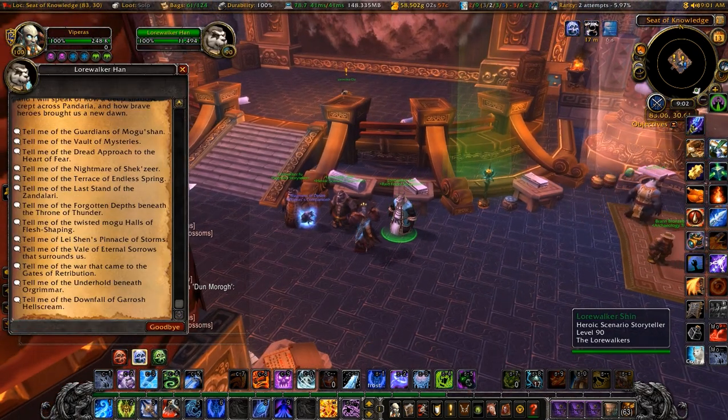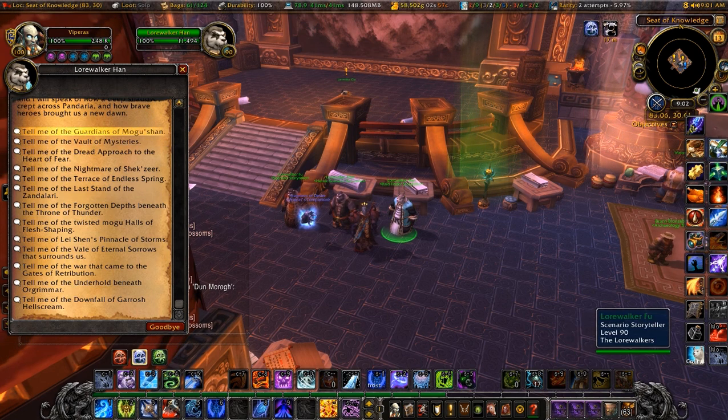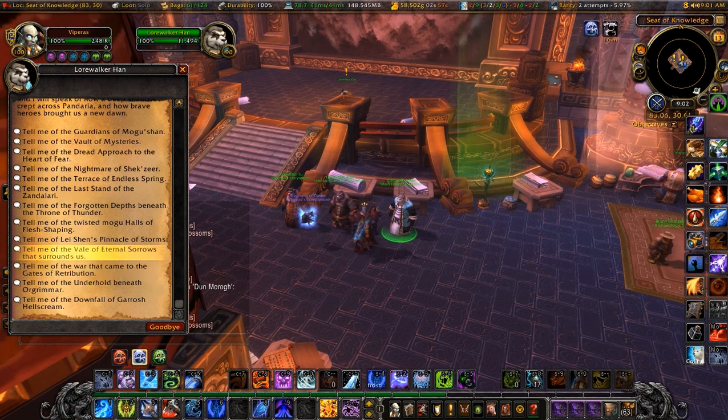The Raid Finder is also handy, because there are different color schemes for the Raid Finder gear than there were in the normal version, so if you're looking for specific transmogs you might need it. And I believe there's perhaps a pet that you can only get this way.